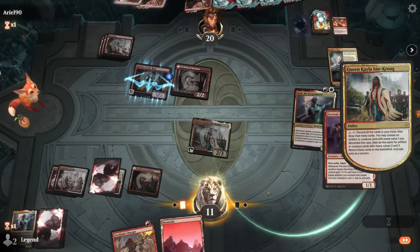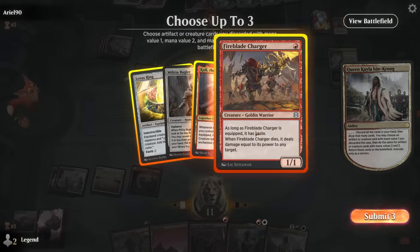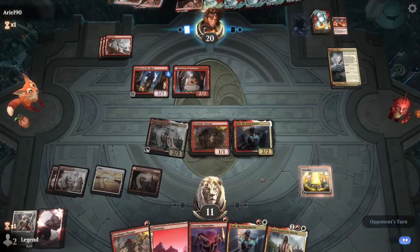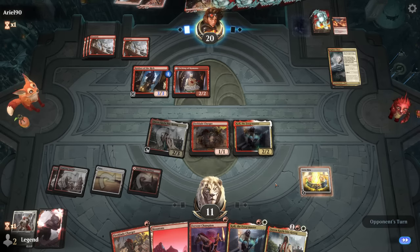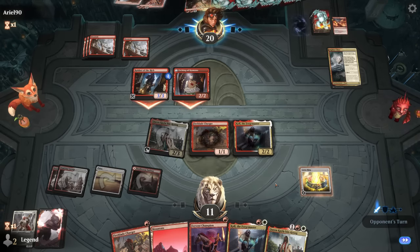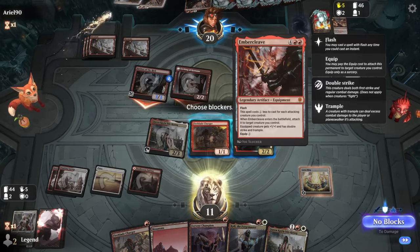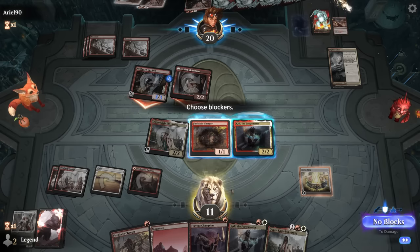We can't equip anything for free but next turn we might get there, assuming we survive this attack. The Ember Cleave goes up to 4 on the creature, hitting for 8... 9... 10. We go to 1 — so we're not dead. If we take 5 and they have double Lightning Strike, that's also a concern. But they didn't cast it on Queen Keila, so I think we're fine to take it.